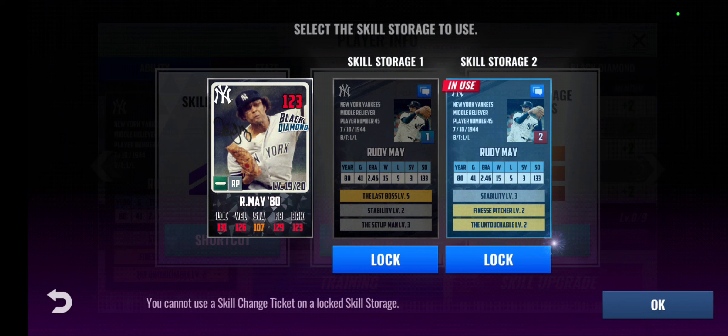I'm not sure which would be better. Set 1 has Boss, Stability, Setup Man — this is definitely a setup man's skill set. Set 2 has Stability, Finesse, Untouched — this could work as a middle reliever skill. Since I'm using him as a middle reliever, I'll use Set 2 for now.